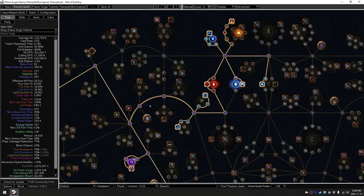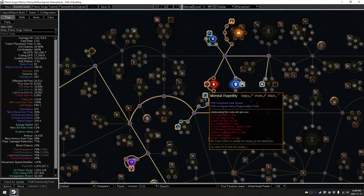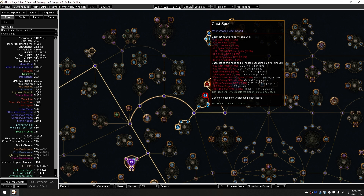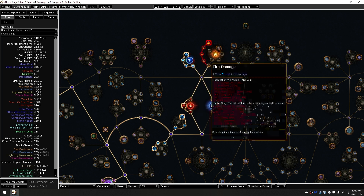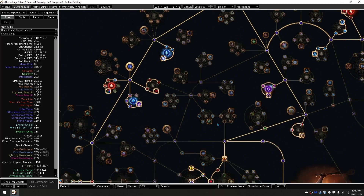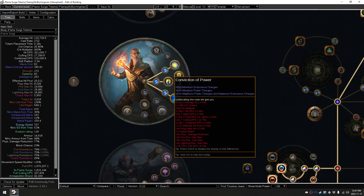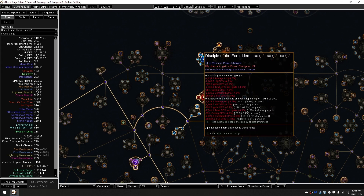Then after that, we would be going right over here. We want to grab Shaman's Dominion, which will give a bunch of extra crit chance and crit multi to your totems. We can pick up Mental Rapidity, which will give you a ton of mana regeneration and also lots of cast speed, which your totems love. We'll pick up some health and some extra power charges — extra minimum power charges and an extra maximum power charge. By this point you will have gotten your first ascension: Conviction of Power, giving you plus four to minimum power and endurance charges, as well as plus one to maximum power and endurance charges. So with the minimum from Disciple of the Forbidden, you will have a minimum and maximum of five power charges and a minimum and maximum of four endurance charges at all times.